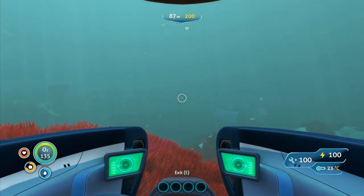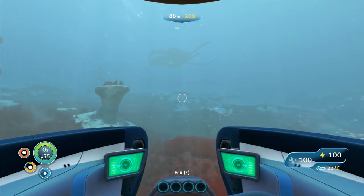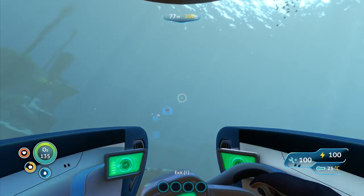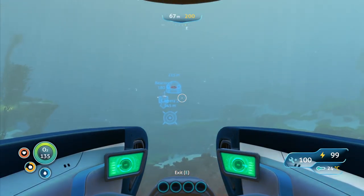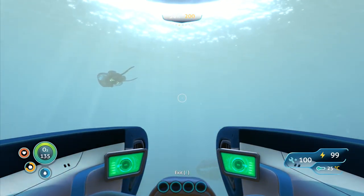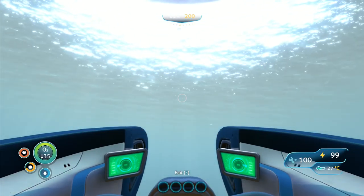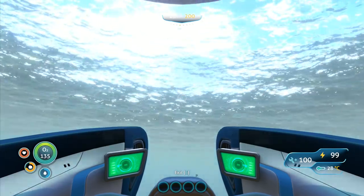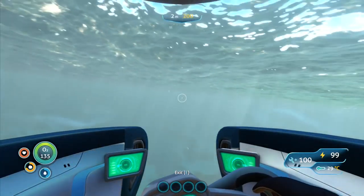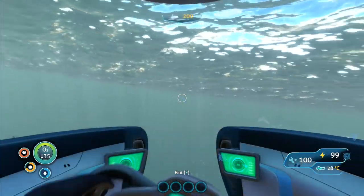What are the controls for the Seamoth? Everything seems pretty good with it. I do like this — this thing is awesome. We've got beacons over there, we've got camera drones. I think I want to go this way — I think this is the way to the island. We want to go to the island first, and then we're going to go back to the wreck and see if we can get the last battery charger piece. It's a very maneuverable machine.